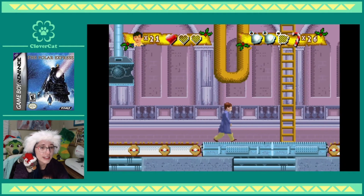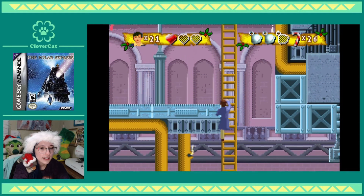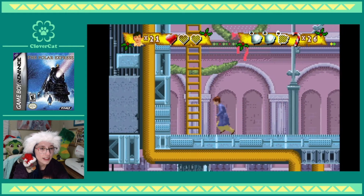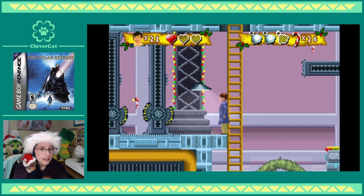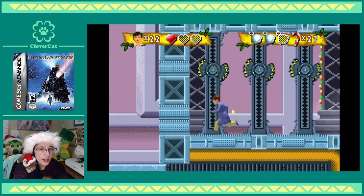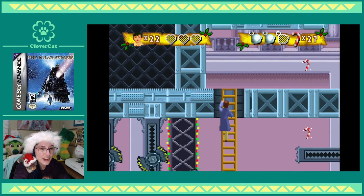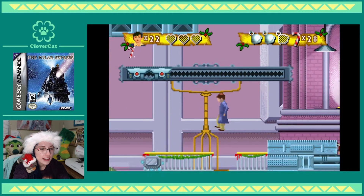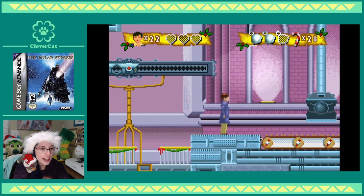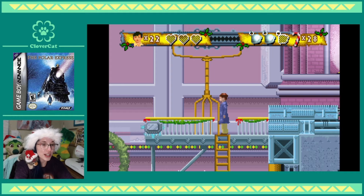Oh gosh, I fell down. I'm lost. Oh there's some candy canes — this must be a good area. Well, it's a death trap. Please, I don't want to be dead yet. I'm not ready for that. There's a candy cane up there that I don't know how to get to. Will you guys judge me if I accidentally make a save state here? I really don't want to redo this whole level.